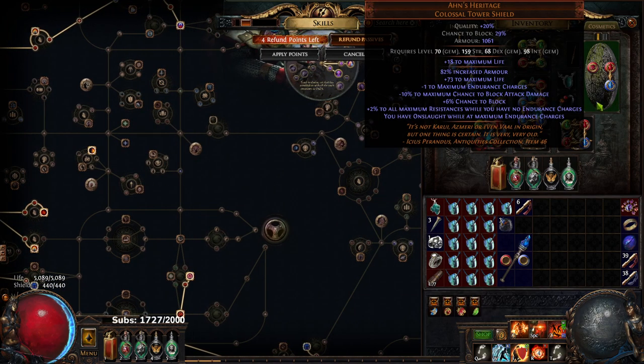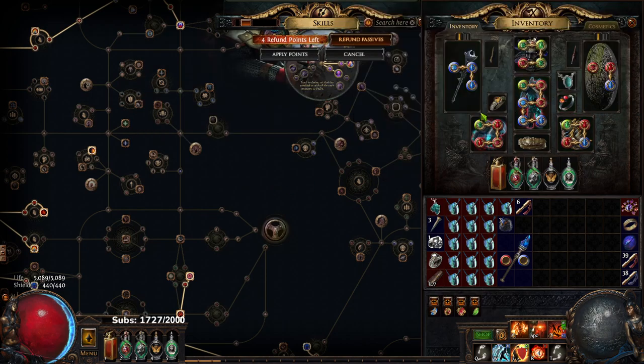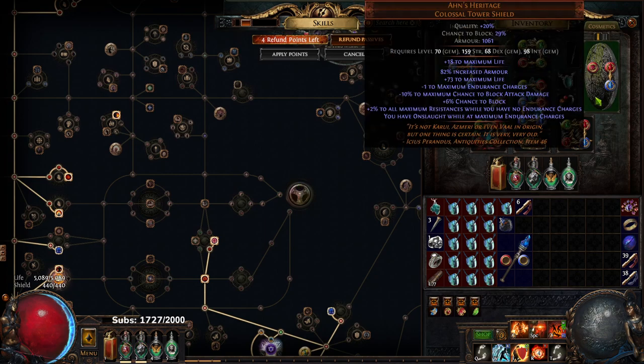Another thing I'd like is an Aegis Aurora — if I get one, I can skip the part where we drop Purity and get shock immunity via rings, and instead just justify running Tempest Shield. I don't really want to do the reduced effect of shock rings, so I'm probably going to attempt to skip that step. You can follow the guide as well — there's no right or wrong way, it's just skipping progression if you're gearing fast.